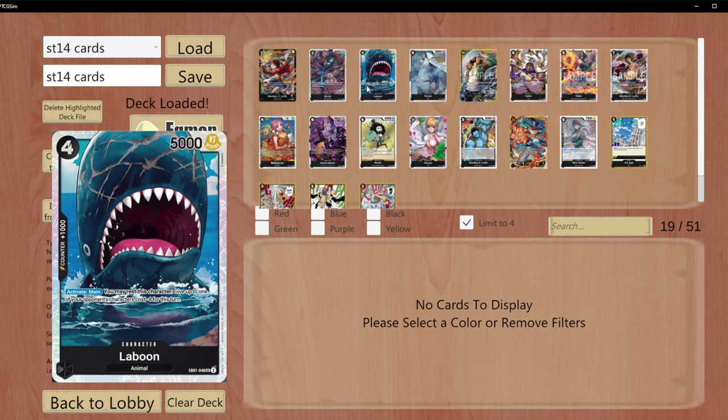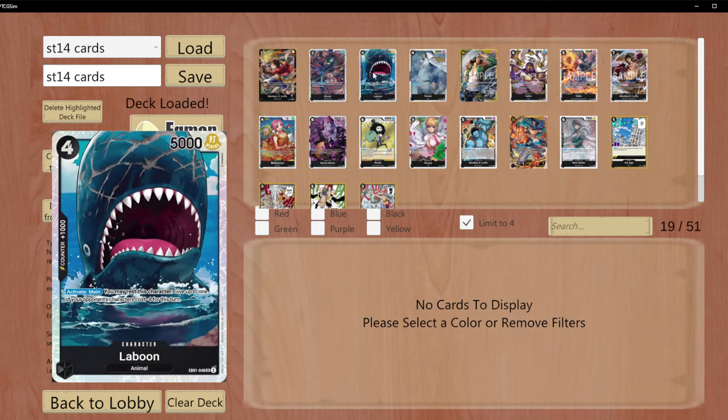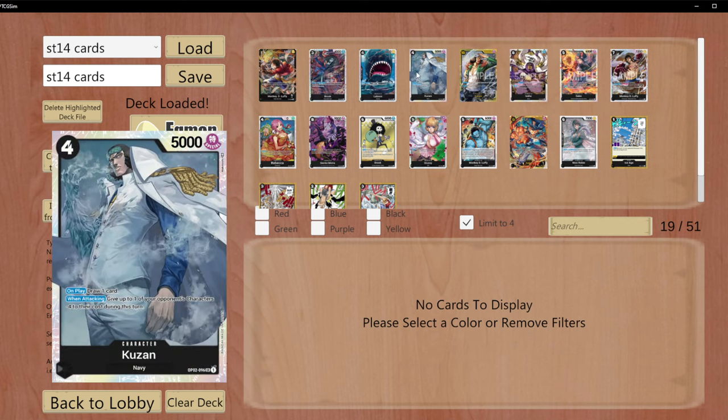Laboom most likely won't be included, but his effect is actually strong — rest this character to give something minus four cost, and he has a base power of 5,000 so you can protect him. If you lack cards that give minus cost, Laboom could work in this deck. Just keep him in mind, though none of these extra cards are guaranteed.